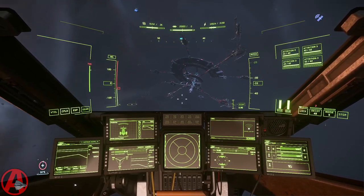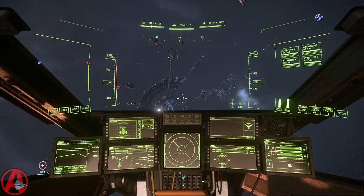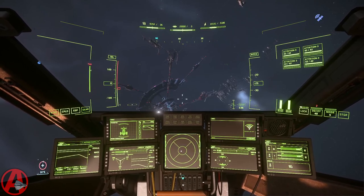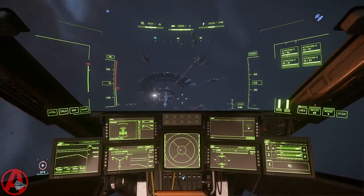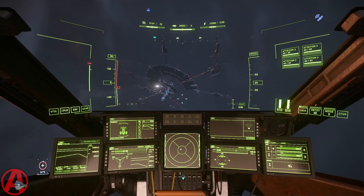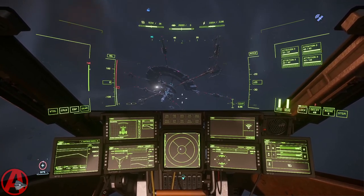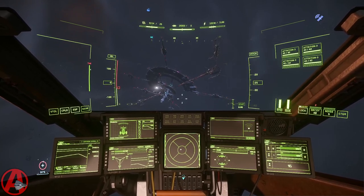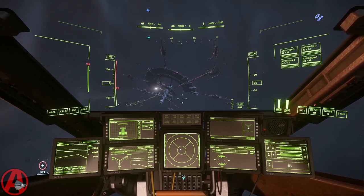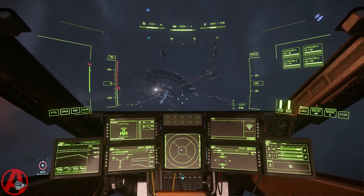I removed the reset gimbals command because gimbals work differently in 3.18. I also got rid of all the extra VAP files that were individual categories, simplifying everything down to two profiles: the Assemble Astra profile that has all the macros, and the Assemble Init dot VAP which is required if you're going to use any of the macros that do resolution-independent mouse targeting.